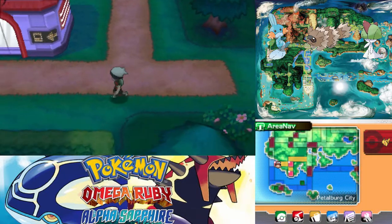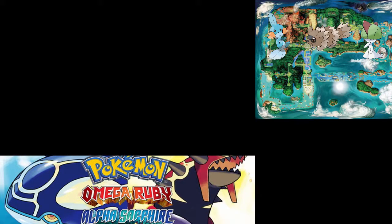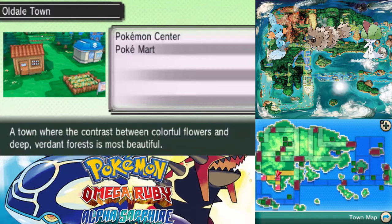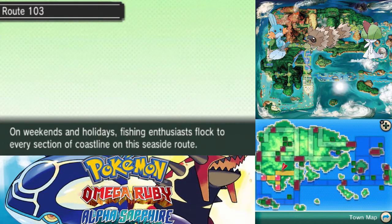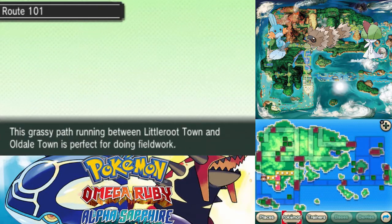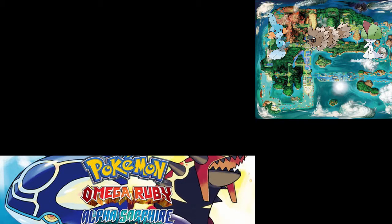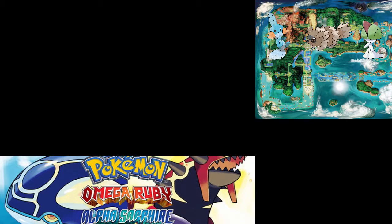Made it back to Petalburg. Something I wanted to show off about the Area Nav — if you go to Places, it'll show you just places. And I believe once we get Fly, we can actually just press A over a route or town to fly there. What's really cool is you can now finally fly to routes. If you hover over a place and view details, you can see your DexNav of that area, and tapping on a Pokemon will take you to their Pokedex page.